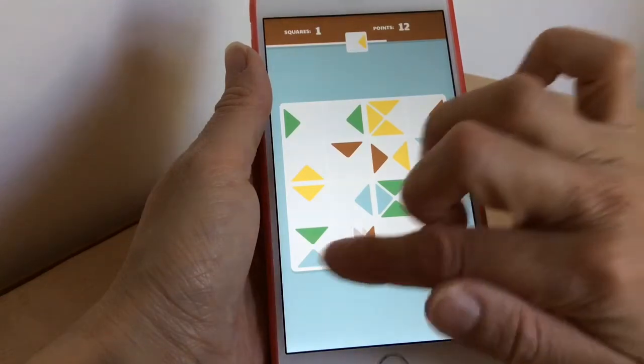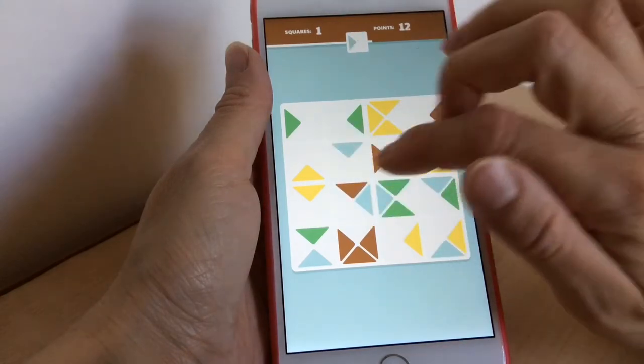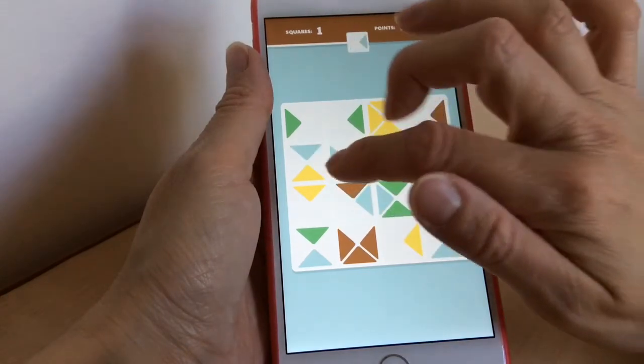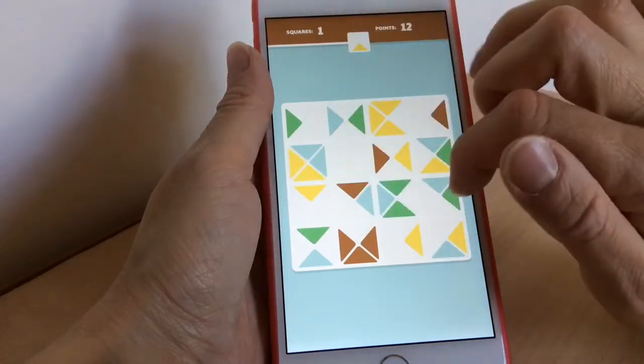You get 12 points per square, and you can earn multipliers of times 4 or times 2 depending on what you do. For example, if you get all the same color triangles to form a square, you get a times 4 multiplier — so try and do that if you really want to score high.